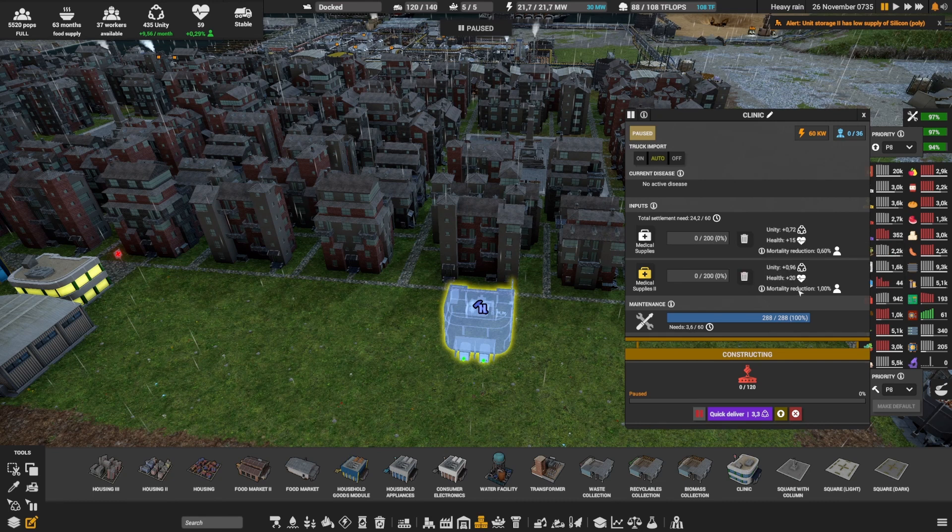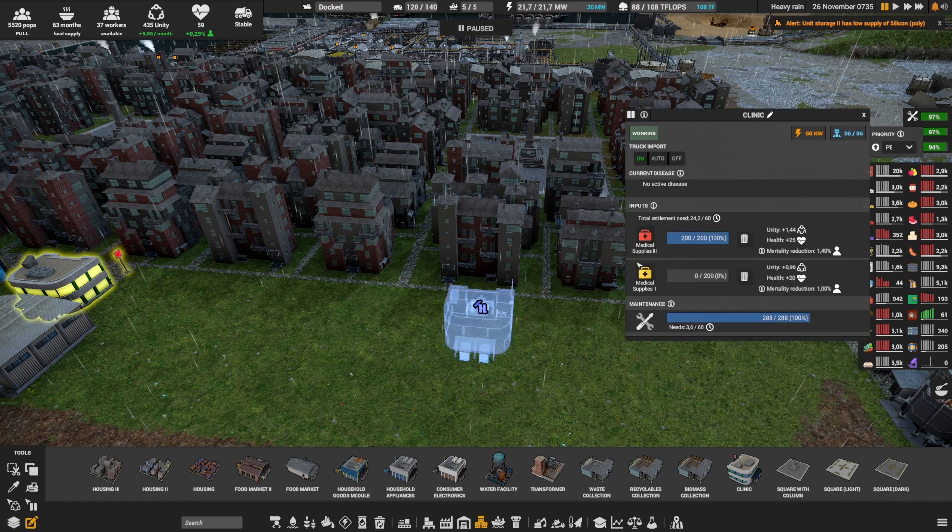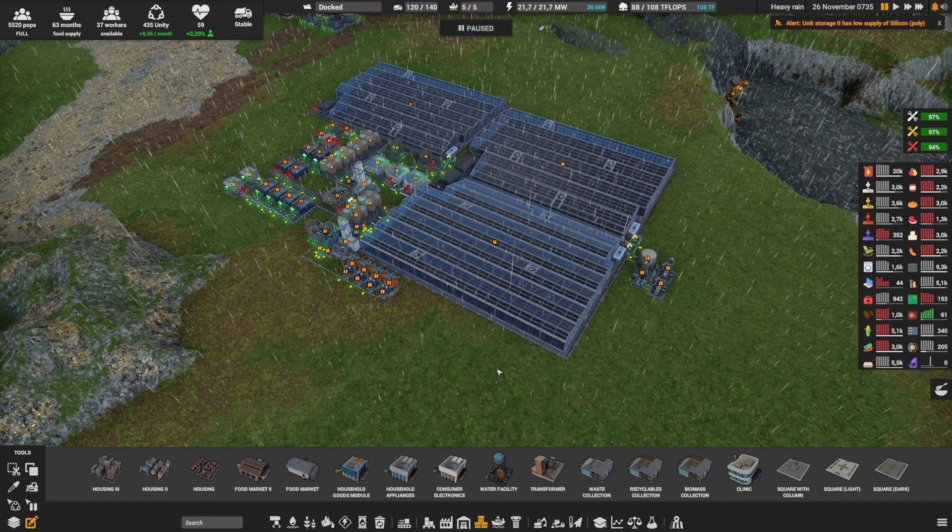Unity, health, and mortality reduction are all definitely worth providing. You shouldn't try to give all three levels — just give the highest level you can. In my case this is medical supply level 3 since I'm end game. If you follow my let's play series (linked in the video description) you may remember this layout — it was the one I built for medical supply level 2, now paused since I moved to level 3, but let's take a quick look.